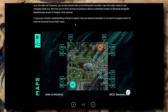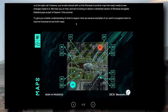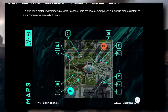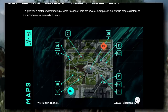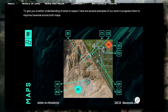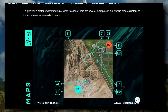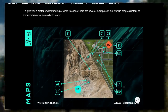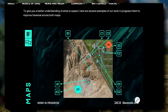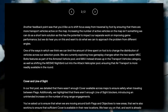Here are several work-in-progress examples to improve traversal across both maps. On Kaleidoscope, the map looks like it's been condensed and crushed together. Moving over to Renewal, this is a massive change — this entire section of the map has just gone. It looks like the A flag area and the hill where you'd snipe or take a tank through — all of that is going, with everything focused in a kidney-bean shape.